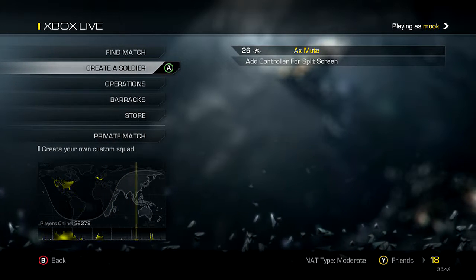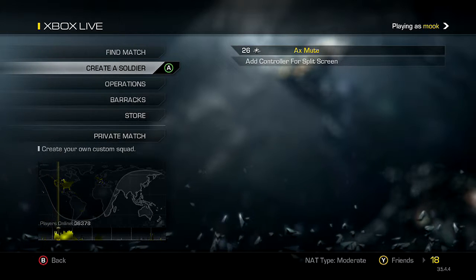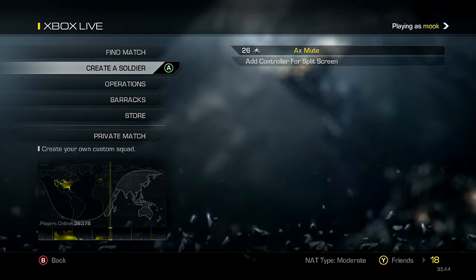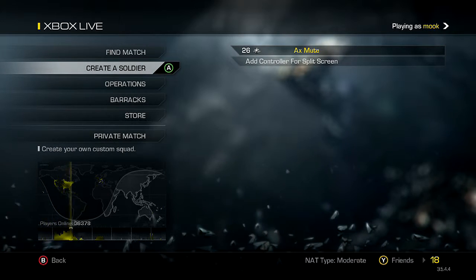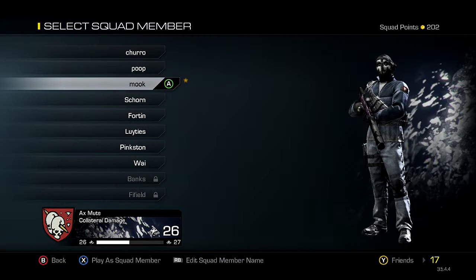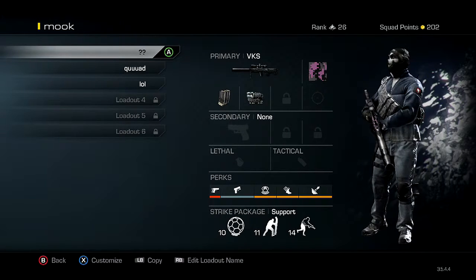So these are my classes that I use for sniping — everything from attachments to perks. I base it around players like Optic Midnight, Homage, Phase Apex, and Temper. I grab what they recommend or what they've found out and then use what I feel comfortable rolling with.